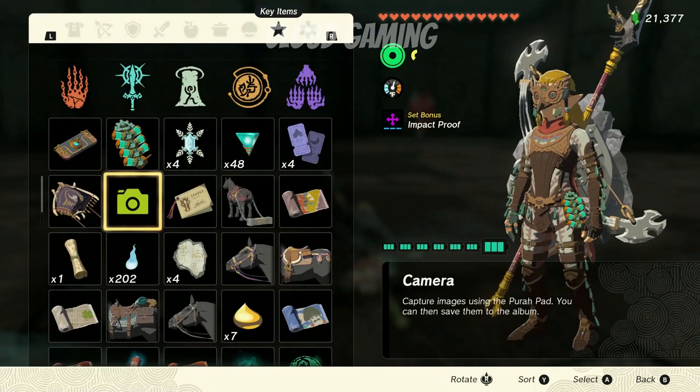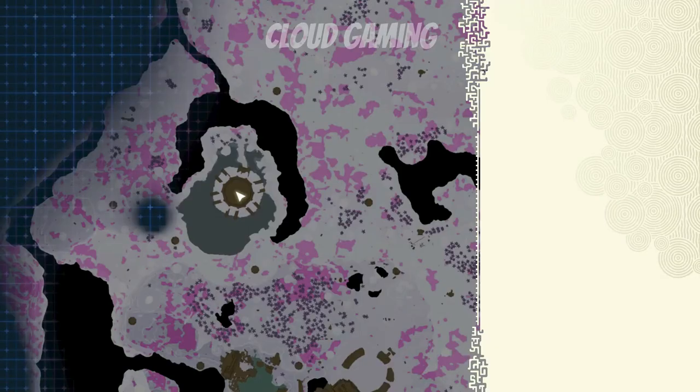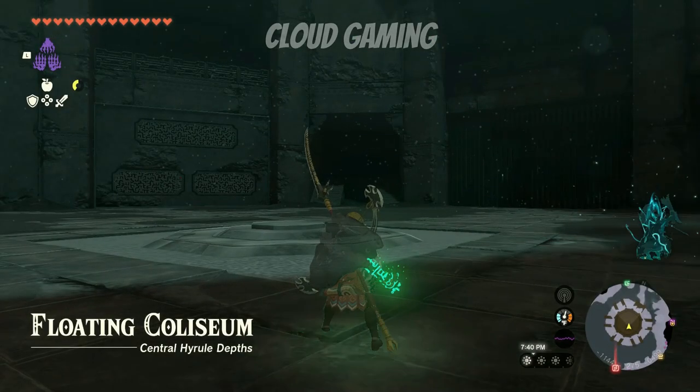Method two is to use that device that you built earlier to confuse the Lyonels. Oddly enough, when this device is out the Lyonels barely attack you. Go into your auto build menu and build it.